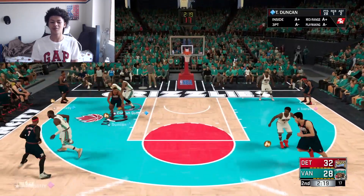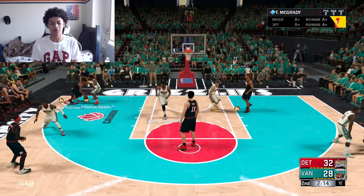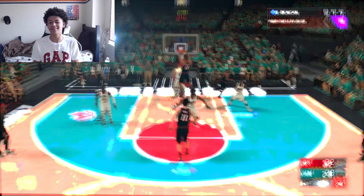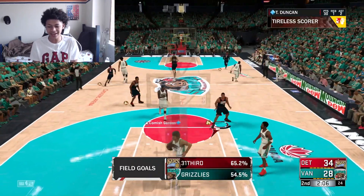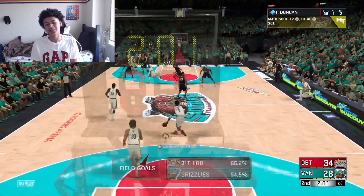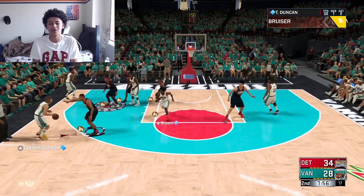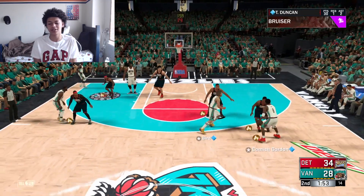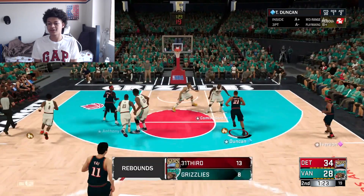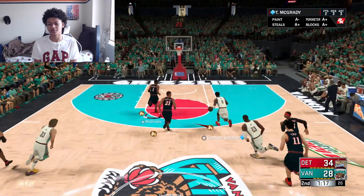Whoever he puts on him — LeBron or Larry Bird — we're going to take advantage. The double team is coming and we're going to have to pass out. T-Mac taking it baseline, back to Tim Duncan, give Tim Duncan right here in the paint with yet another slam. That's like his 10th slam of this game in the paint. That was actually a contact slam over Larry Bird — there's nothing my opponent could really do other than try to switch the matchup. He tried to put LeBron on him, he still scored the bucket.